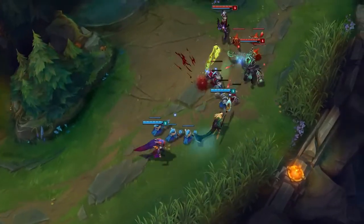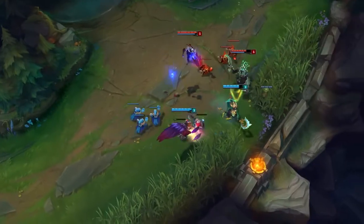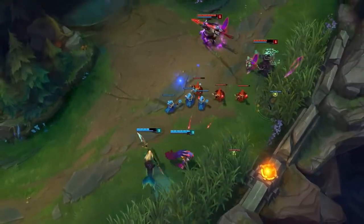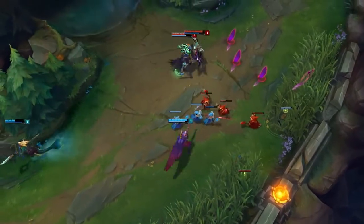Xayah's Q and passive let her trade in lane while staying safely behind her own minions. After slicing up Thresh with a pair of Blades, Clean Cuts kicks in to give her opponents an extra licking.